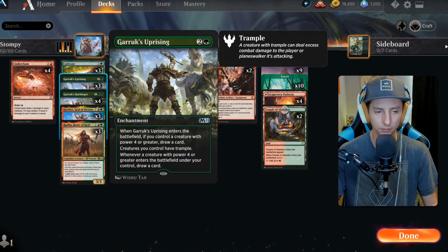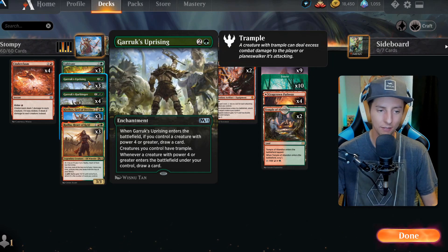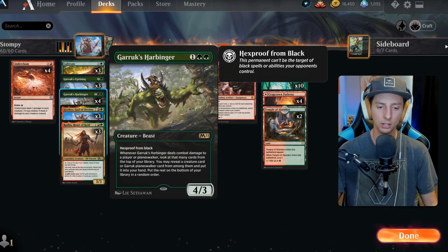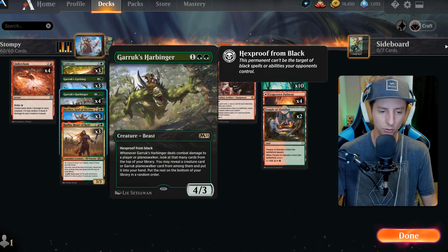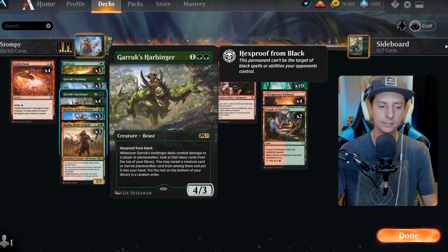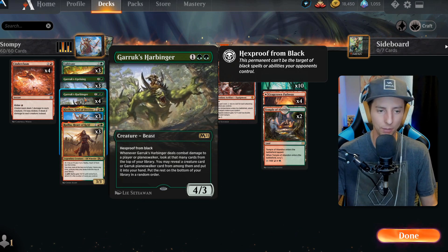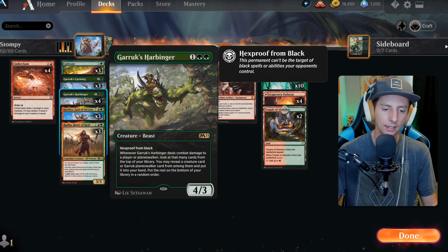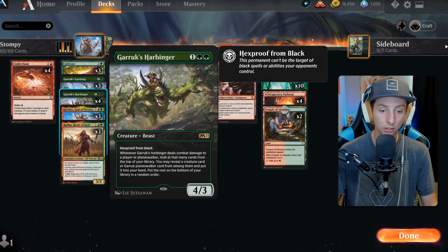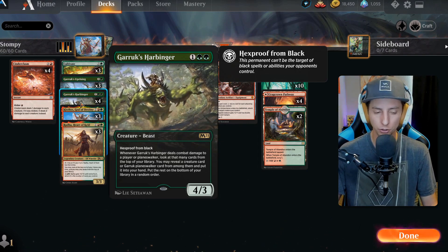Some other creatures: Garruk's Harbinger, which triggers Garruk's Uprising to draw a card, has hexproof from black so it can't be destroyed by black spells, and if it hits your opponent you get to look into your library and reveal creature cards — really nice.